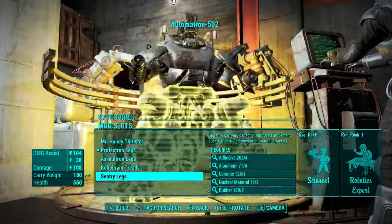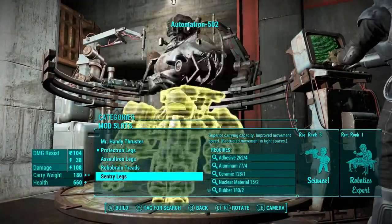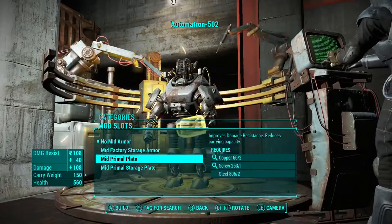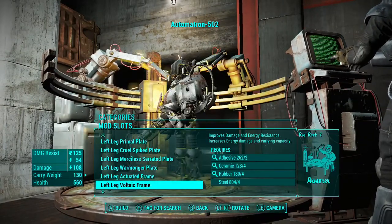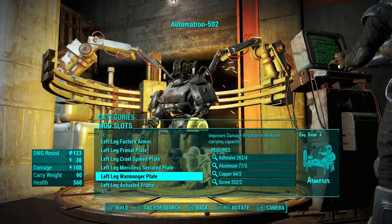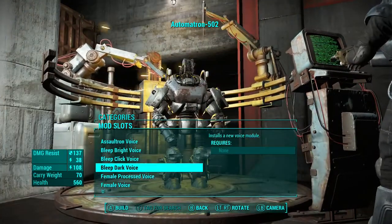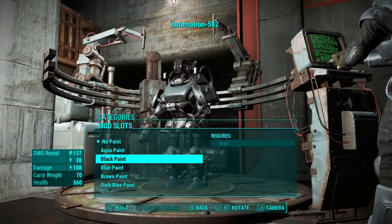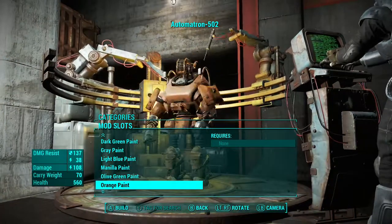Mid armor — primal storage plate? No, we'll just have the primal plate; storage plate just looks too bulky, even though his upper half is just bulk. Warmonger plates — yeah, that looks badass. Voice — let's have a bleep dark voice. Paint — dark green? The olive looks pretty cool on this guy. Let's have Manila. Yeah, and then rename him — Recon Bot. Yeah.